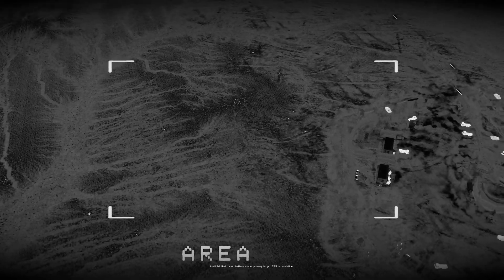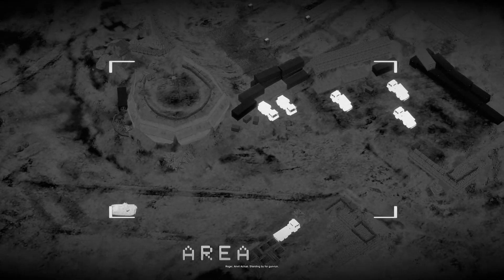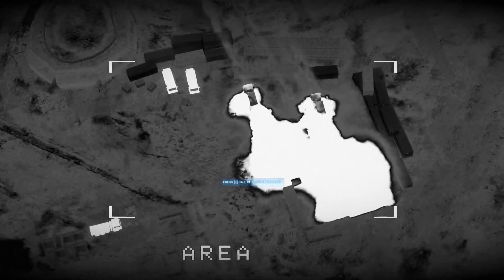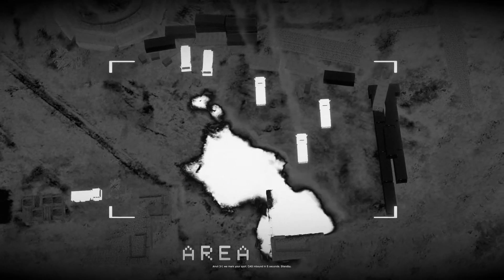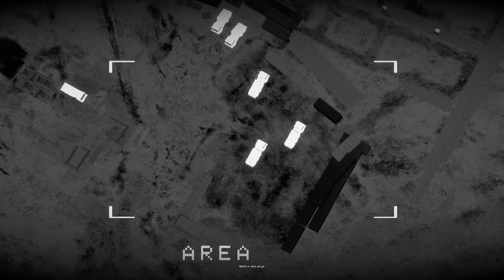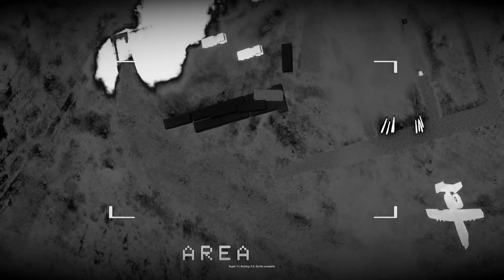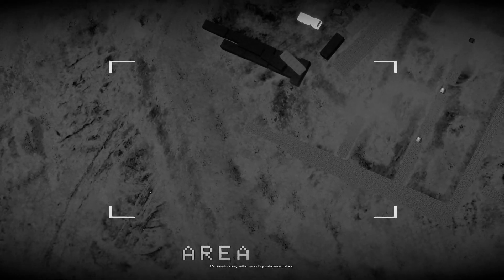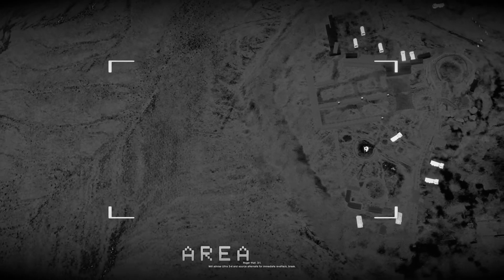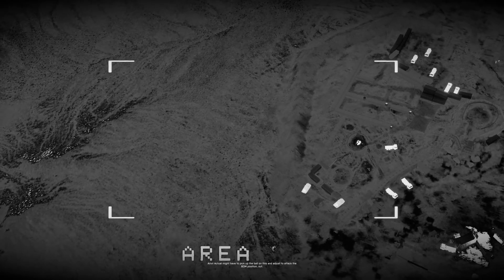Anvil 3-1, that rocket battery is your primary target. CAS is on station. Roger, Anvil Actual, standing by for gun run. Okay Miller, blaze the target! Anvil 3-1, we marked your spot. Shots inbound in five seconds. Stand by. Super-1-1, Roboam 3-3, sorting complete. BDA minimum on enemy position. We are bingo and egressing out. Over. Roger that, 3-1. We'll advise Ultra-3-4 and Source Alternate for immediate re-attack. Break. Anvil Actual might have to pick up the ball on this and adjust to attack the BDA position. Out.